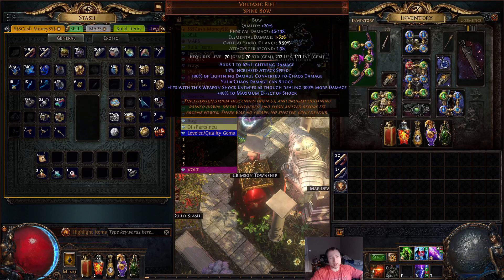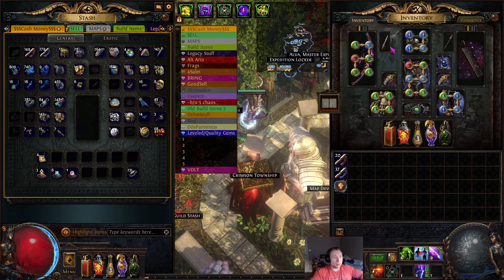I'm not even using a Six Link on my Storm Rain Ballista Totem yet, and I don't have the shaped versions of the Uniques. So there's a lot that this build can still improve upon.